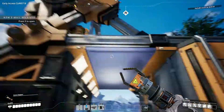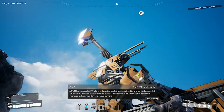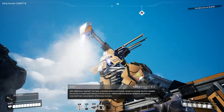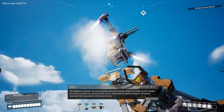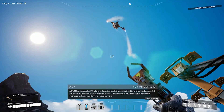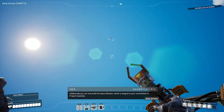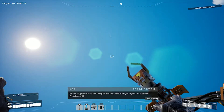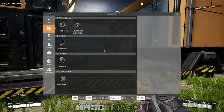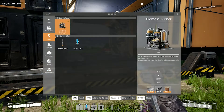Utility and milestone unlocked! Milestone reached — you have unlocked several structures aimed to provide the foundation needed to build basic factory infrastructure. Additionally, the biofuel blueprint will ensure improved fuel consumption of biomass burners. Additionally, you can now build the Space Elevator, which is integral to your contribution to Project Assembly. Sweet! So we have power — biomass burner.